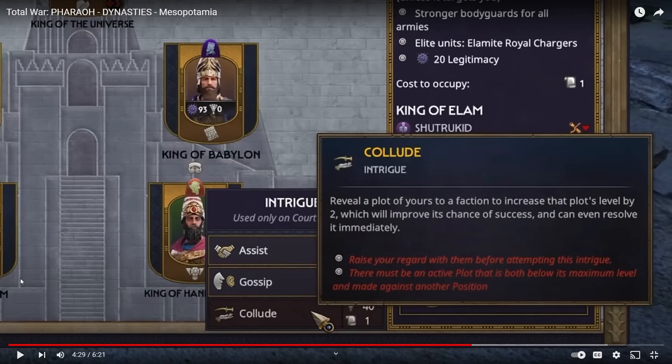The main Creative Assembly can still work on Warhammer if they want to, but if they want to do a Medieval 3, they should give it to Sophia. Rome 3 is a bad idea because Rome 2 was so hated by everyone — I remember when that came out, it was such a disaster. We won't go into it in this video; I might make a separate video about that.